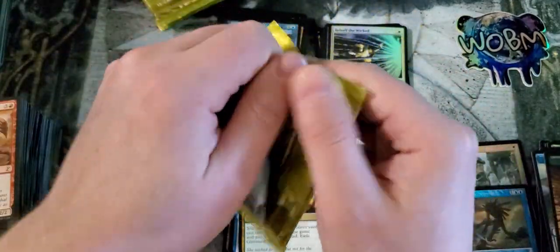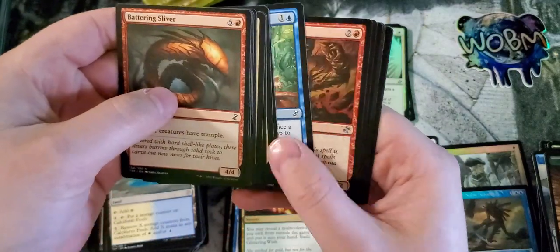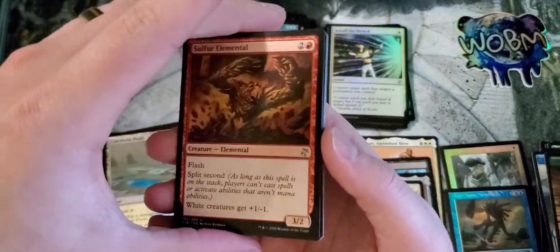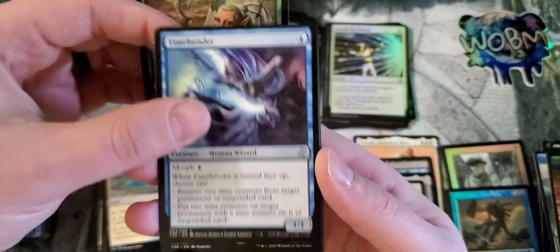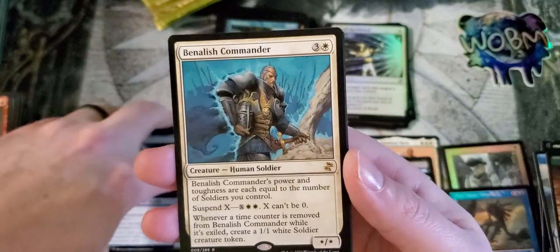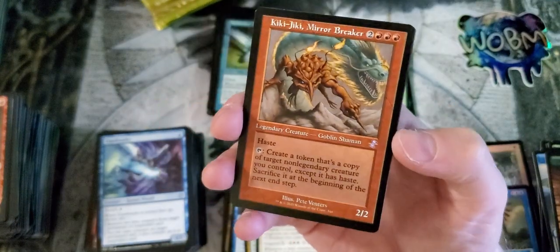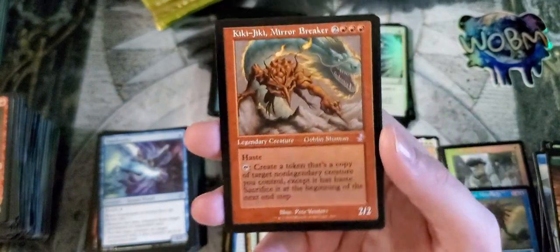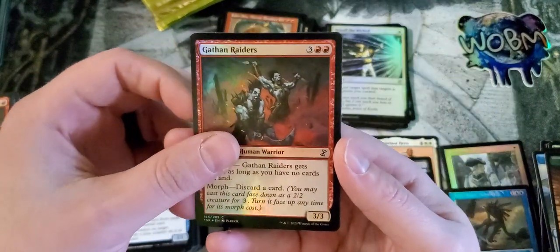Down to our last three packs, guys. It is nice that they put 36 packs in one of these — I will give them that. You're definitely paying for it; this is almost a $200 box. Timebender, little Anafenza Commander, with a Kiki-Jiki in the old border — guys, I'm telling you, these boxes are amazing. Really a great box. Galatian Riders for foil and a Bat Token.